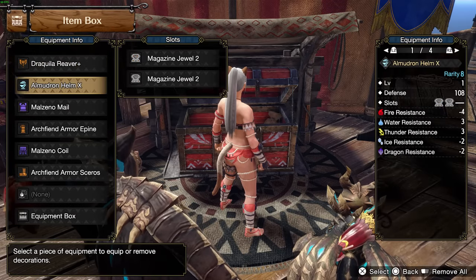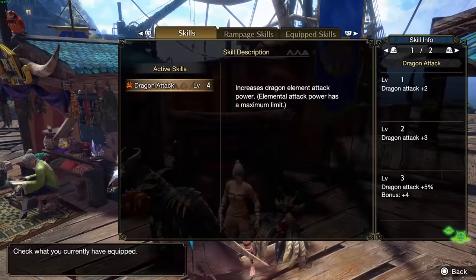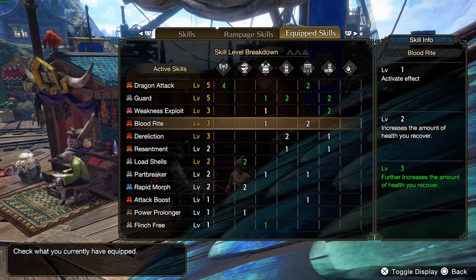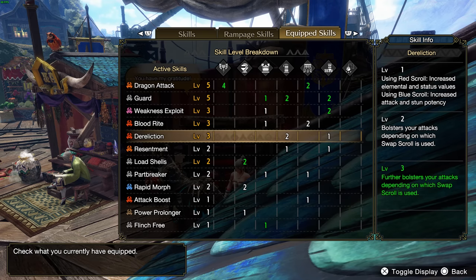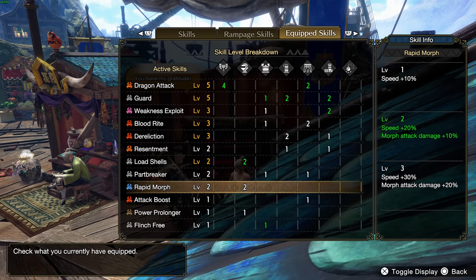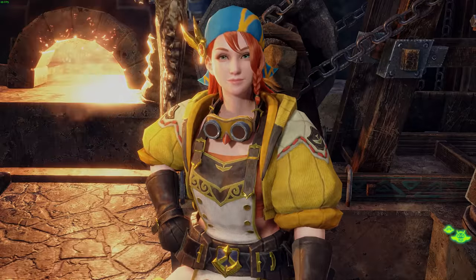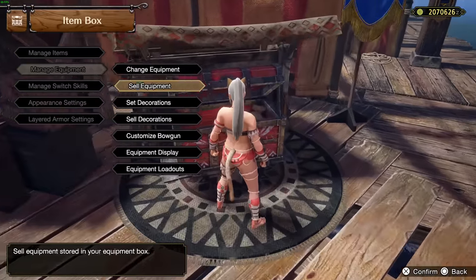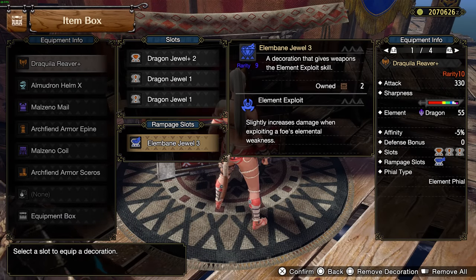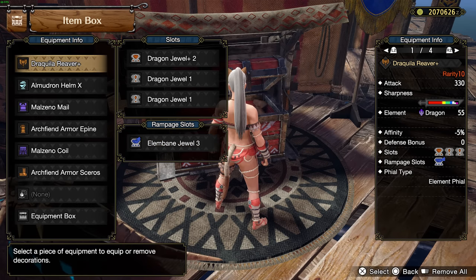Now let's move on to a way more user-friendly build with health regeneration. Bloodrite comes from the Malzeno armor, which is basically health regen whenever you hit broken parts. This will equal out the Dereliction health loss — it's basically Safi'jiiva armor 2.0. Partbreaker comes with the armor and helps a lot in breaking parts, so it's a great addition. If you have a charm with a slot, I would max out Rapid Morph or Powerbreaker first. This build won't deal as much damage as the previous one, but it's as good as it gets for being comfortable with health regen. On the rampage deco slot this time you want to put Elemental Bane, which boosts your element by about 10%, boosting your phial damage.